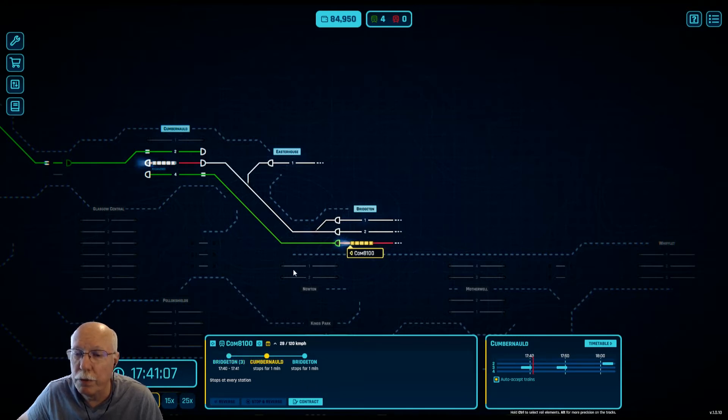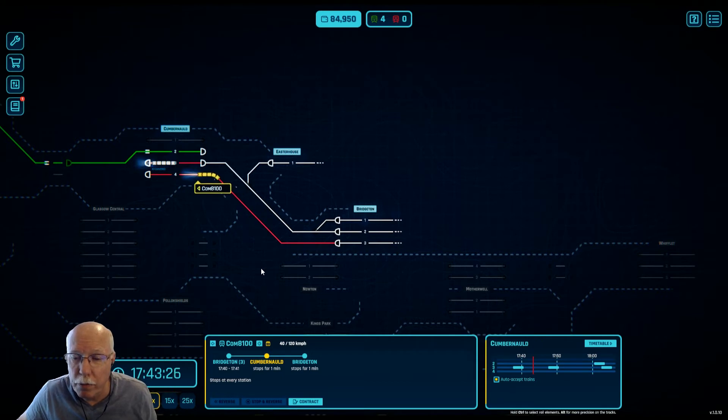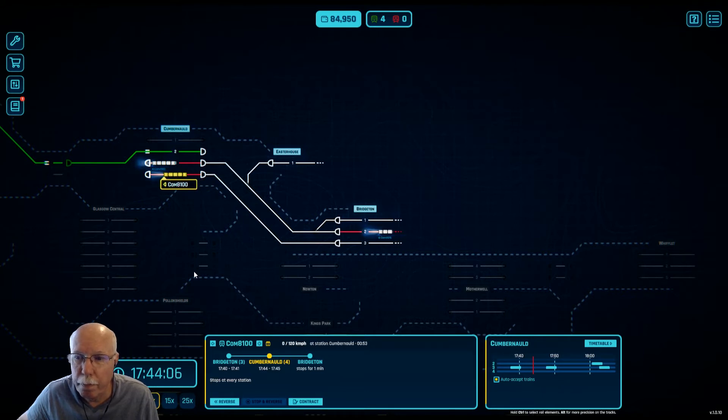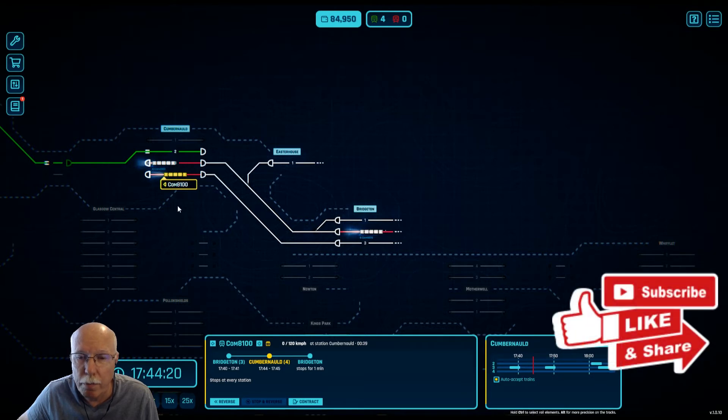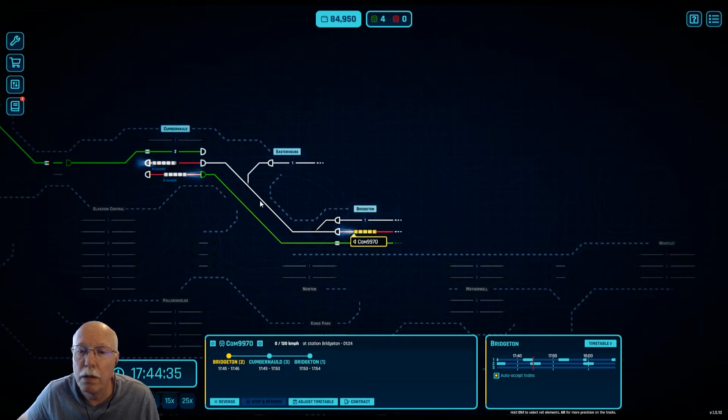Somehow or other I should be able to select a platform. The bottom line is just to increase the number of trains running so I get these points adding up faster, and it doesn't cost me that much. We don't have a platform selected here, so I think it's okay to go to any platform at the moment. Okay, let me slow things down a bit. And that will go back to three. It's all set.